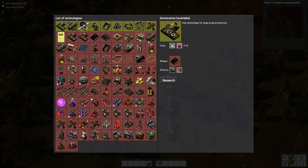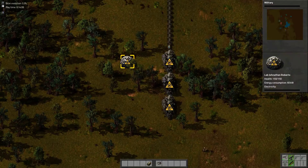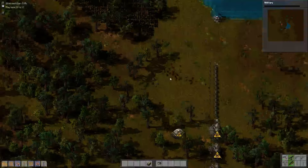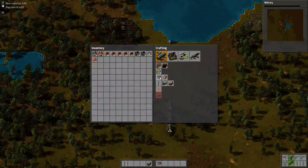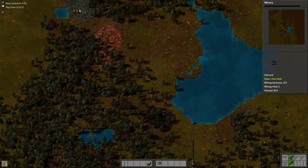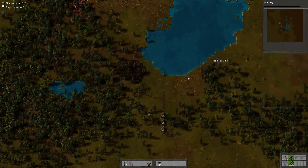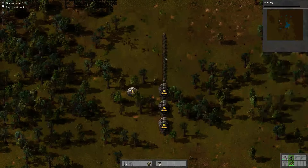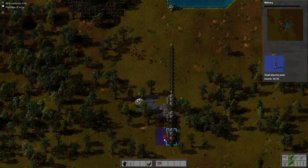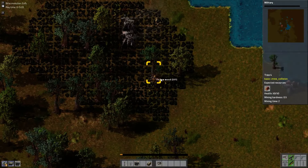We'll go ahead and place my research lab. In order to power these things I'm going to need to collect enough resources to get electric mining drills — the electric mining drills all mine things faster than the burners do. The burners still mine things reasonably quick, but it's not fast enough to keep up with a belt. We want to spread everything out because we don't want everything super tight against every single one of those things.